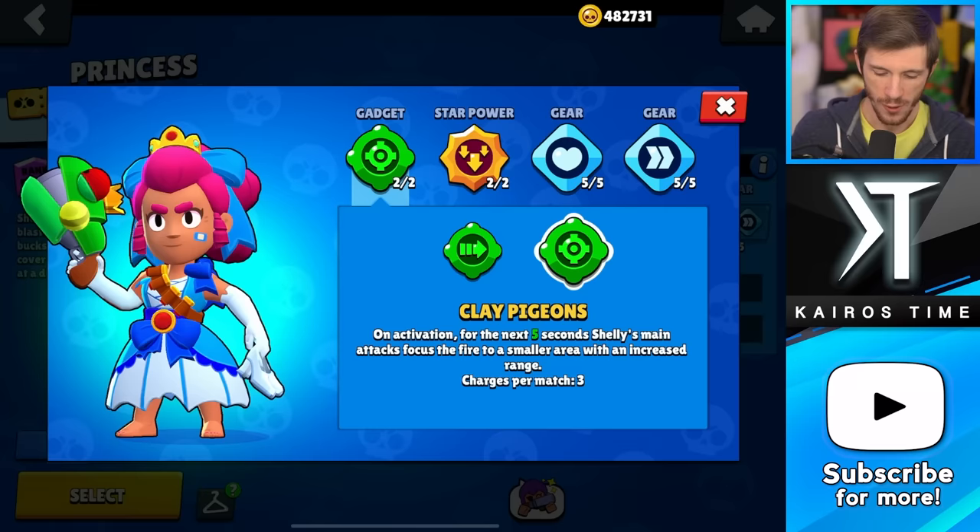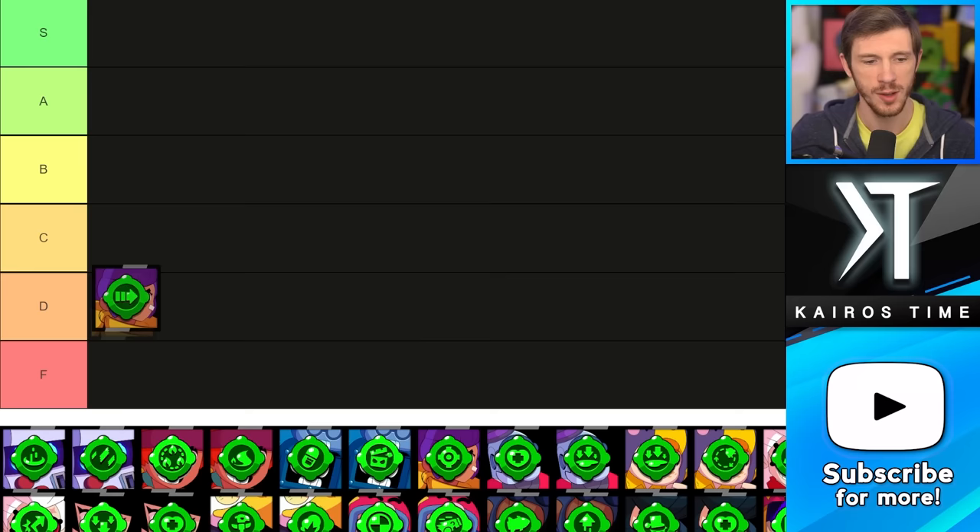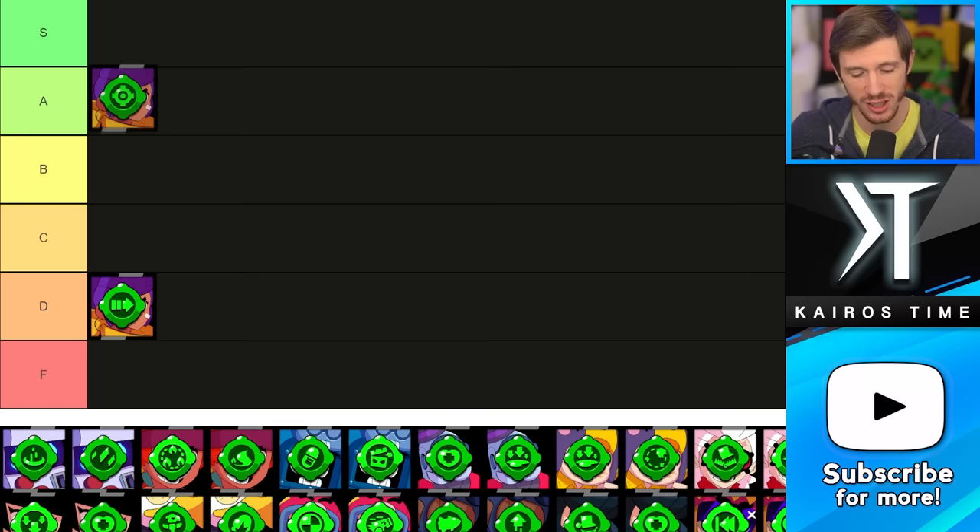For Shelly, Clay Pigeons is absolutely the one you want to get. You can just ignore Fast Forward — it looks cool, but it's literally one of the worst dashes in the game, so I think D tier works for it. Clay Pigeons works very well with her Shell Shock star power because she can actually do a lot of damage from a distance, so I'm putting it in the A tier.